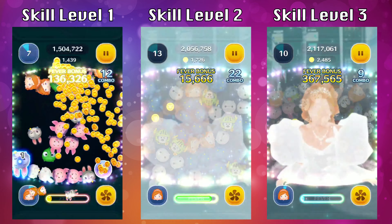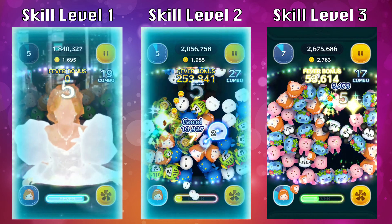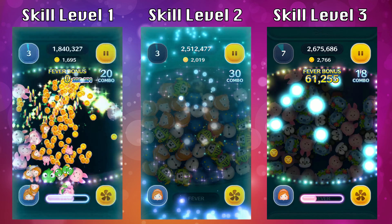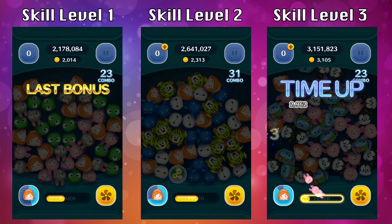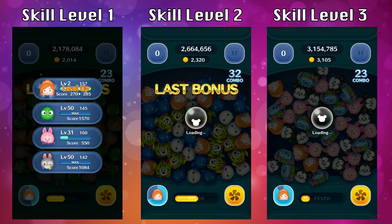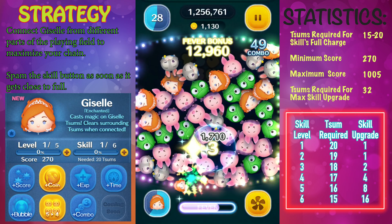Now let's take a look at the coin earning potential and the score itself. My Giselle is still pretty low but the score is pretty good — not too bad. For score: at skill level 1 I got 2014; skill level 2 I got 2320; and skill level 3 I got a total of 3105. That's really good especially for a low skill level. I think Giselle is going to be one of my favorite zooms for this month.